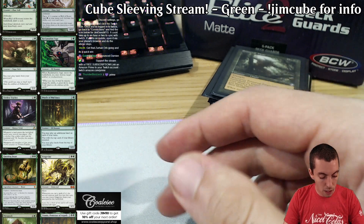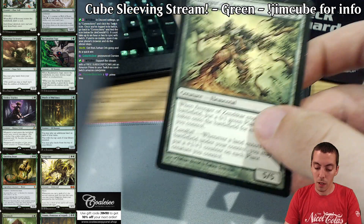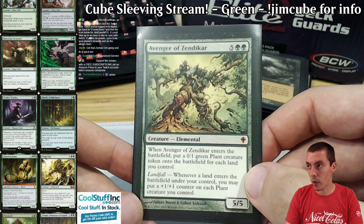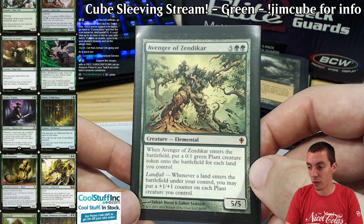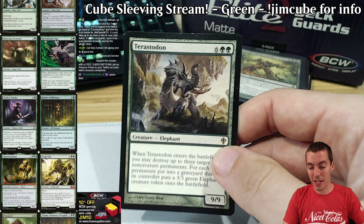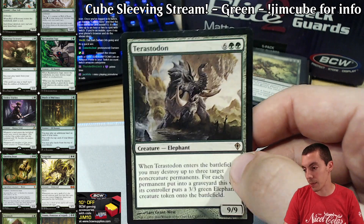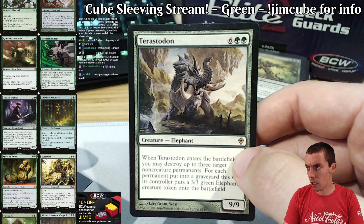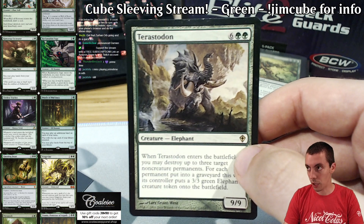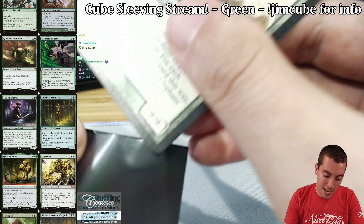We have two big green fatties here. Avenger of Zendikar is kind of your big ramp payoff — honestly a fine card to Sneak Attack as well, or reanimate. Just a really powerful card. Good with the land theme also. And then Nessian Terra Stomper is kind of your green reanimation target — obviously can be castable, but usually more of a reanimation card. Every color has maybe one reanimation-y kind of card. There aren't a ton of them, so you've got to pick the one you want.